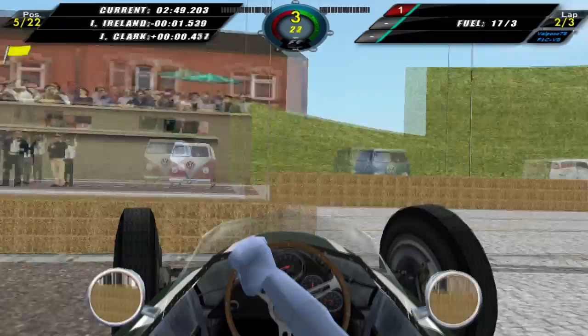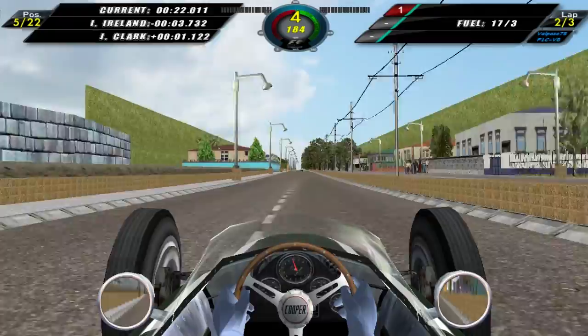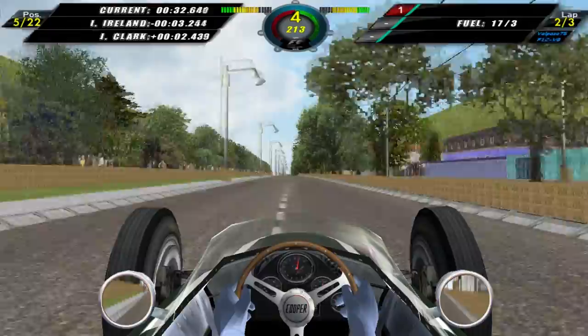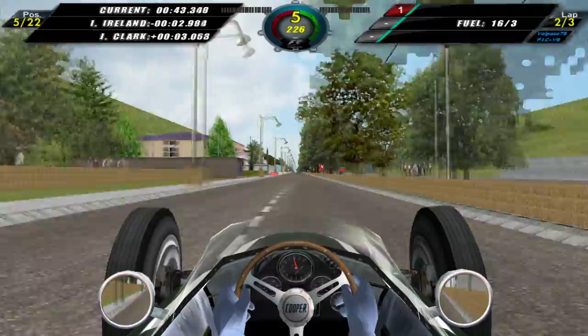I'm back on track — that didn't end too badly. I do have a bit of a steering problem though, which might affect my race. Looks like things are catching Inns Island, and we're leaving Jim Clark behind. I can see him up ahead. I don't know how this steering damage is going to affect my race, but we'll see how we go.